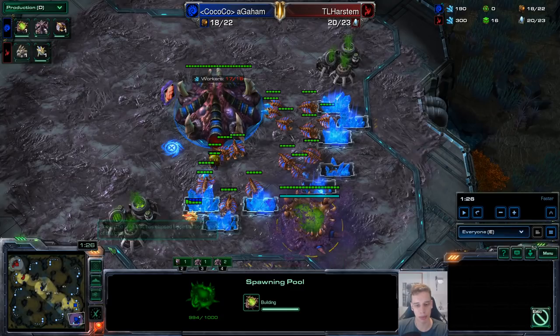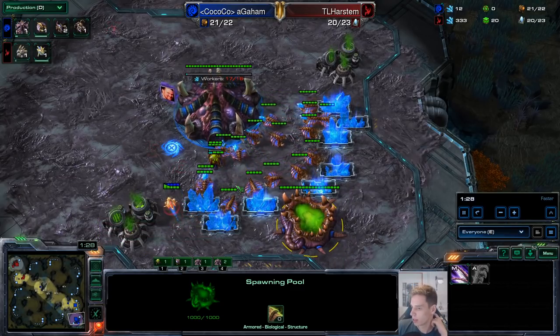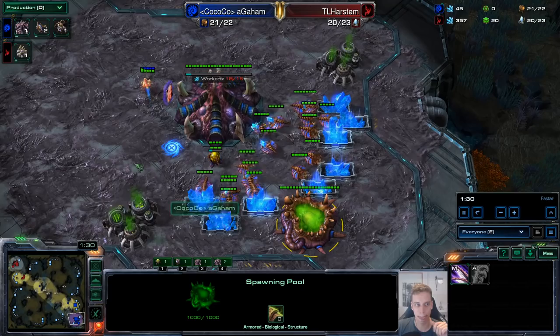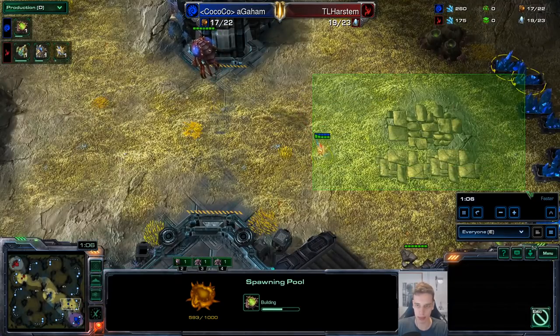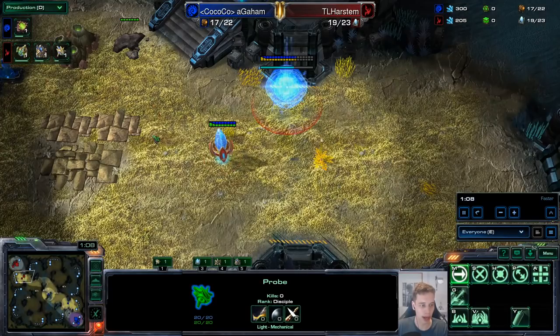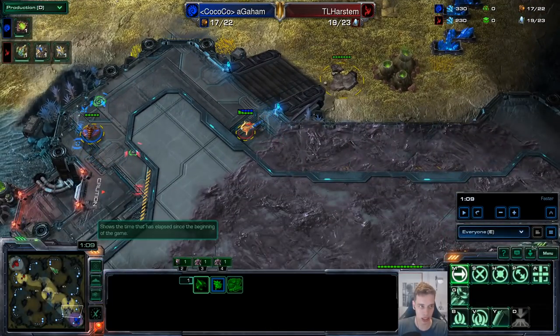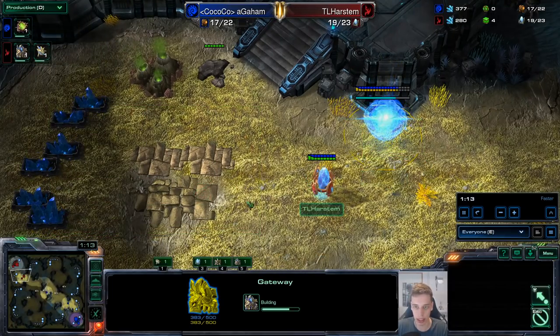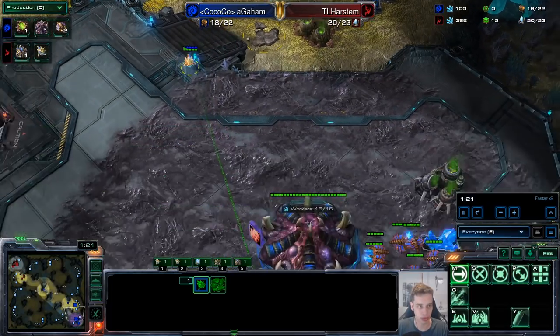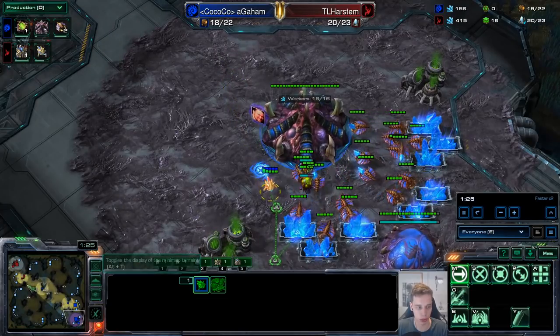The 16 pool finishes at around 1:26–1:27. As a response, once we see that it's no hatch first, no matter what we scout after this, we already know we're going to get a cyber core after gateway. So instead of getting a nexus before the gateway, we're going to get the cyber core before the nexus.